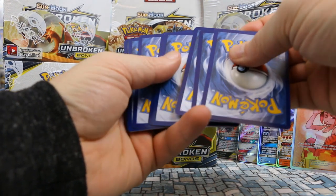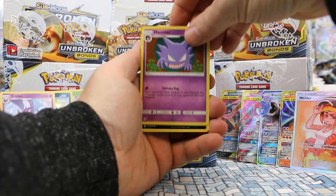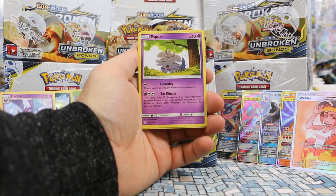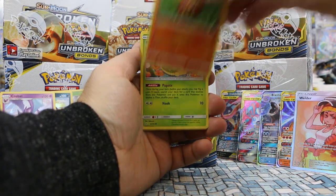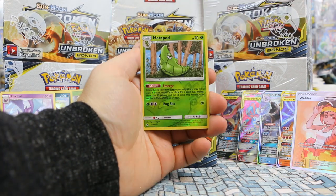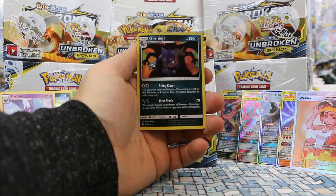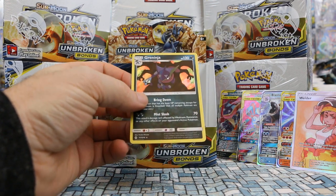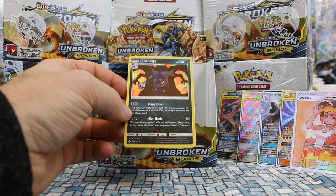Hopefully we can get up to our average of six ultra rares. Pack: Croconaw, Beastbringer, Espeon, Porygon, Darumaka, Caterpie, Cottonee. Metapod is our reverse. And our rare — Greninja! That is another rare holo and a very cool looking one. Bringdown for two Colorless: the Pokémon with the least HP remaining, except this one, is knocked out. Mist Slash for 70 — this attack's damage isn't affected by weakness, resistance, or any other effects on your opponent's active Pokémon. Interesting that Greninja is a Darkness type here.